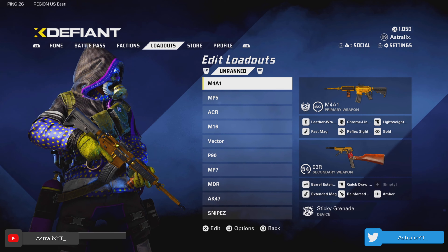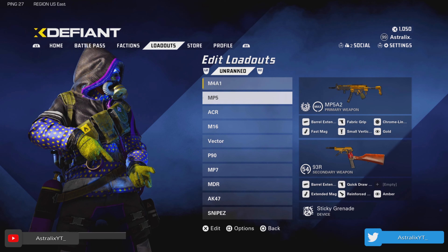I'm going to try to keep this video short as can be, I'm just going to go over what I have on each gun. Keep in mind that every one of these classes, the secondary is exactly the same. The grenade's the same — just swap out the frag with a sticky grenade, I just enjoy the sticky grenade more.